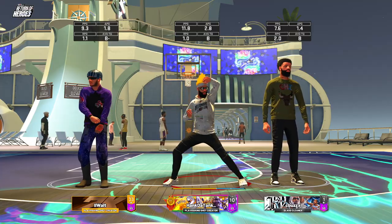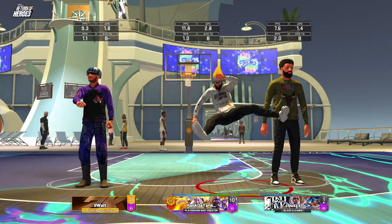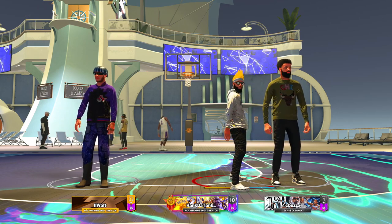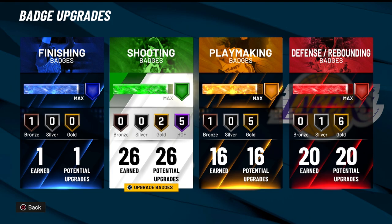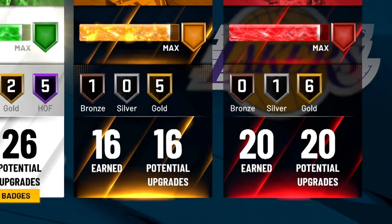Yo, what's up guys? I am back. Now today I'm not on my regular build. I am on a new secret catfish build. Now if you don't know what that means, basically it says I'm a playmaking shot creator, but as you can see I have 20 defensive badges.